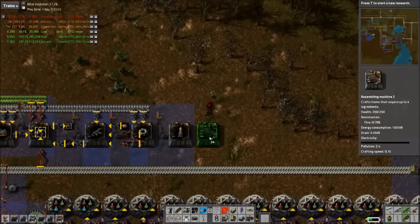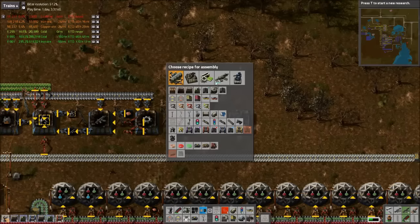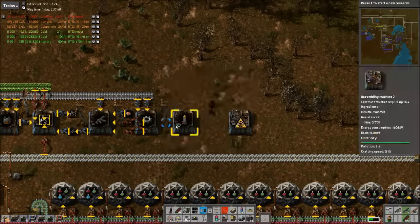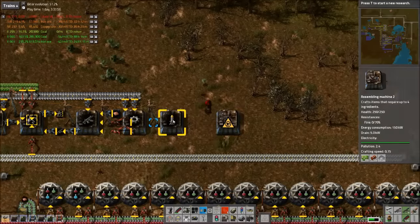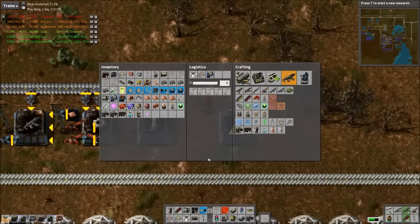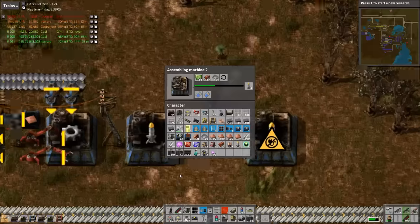By the way, if you control left-click in your inventory in an empty space when you're hovering over a thing in a GUI like that, it will automatically stick in everything that's needed — which is pretty awesome. These things take a long time to make too.